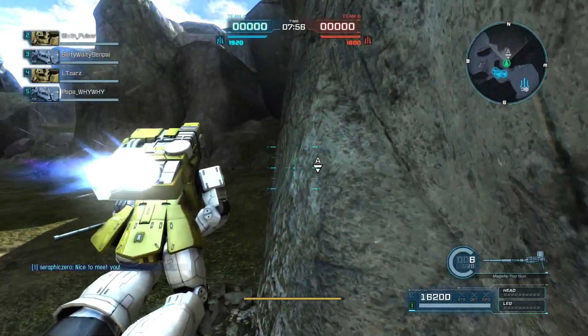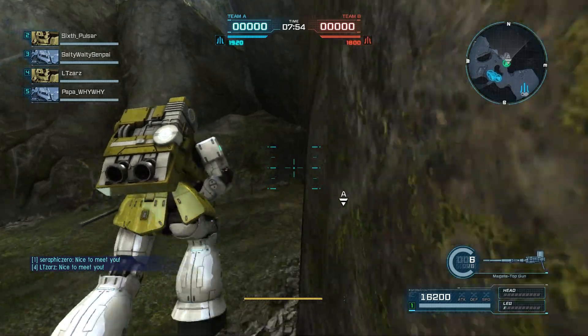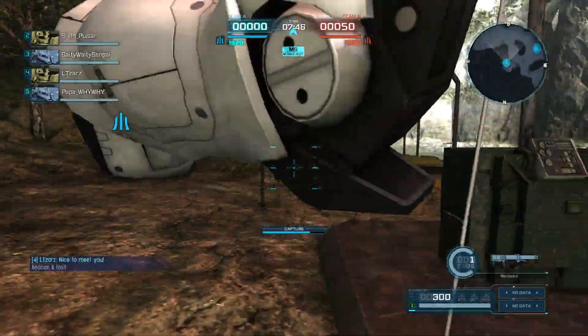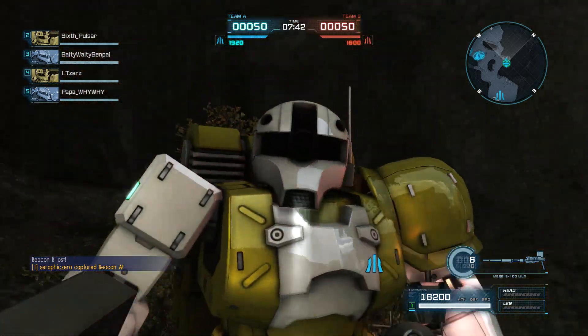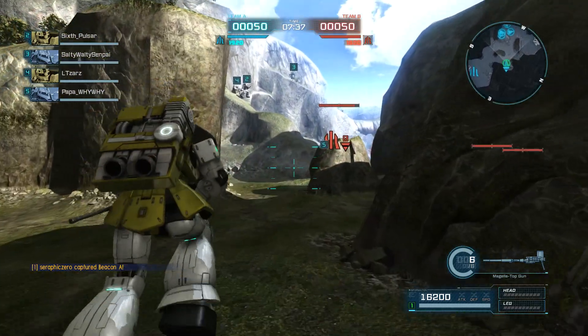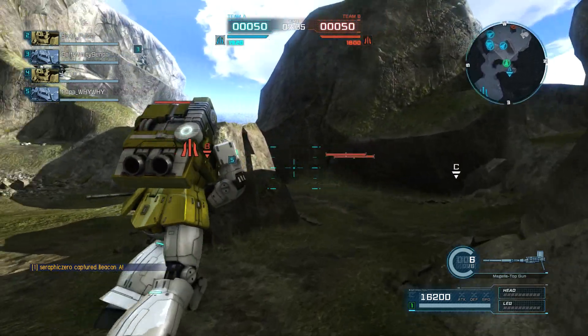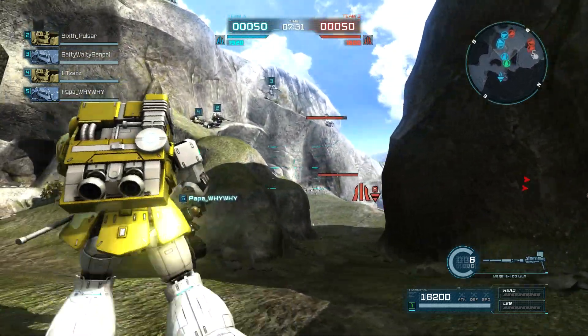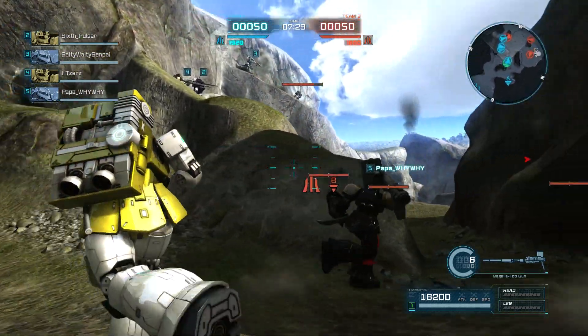This is just me and a bunch of friends, lots of us from the Discord. We do have one random on our team. Pretty much the restrictions on this match are: you can use any Zaku 1 variant and we have it capped at 400 cost. So pretty much the most powerful things on here are these Zaku 1 snipers.